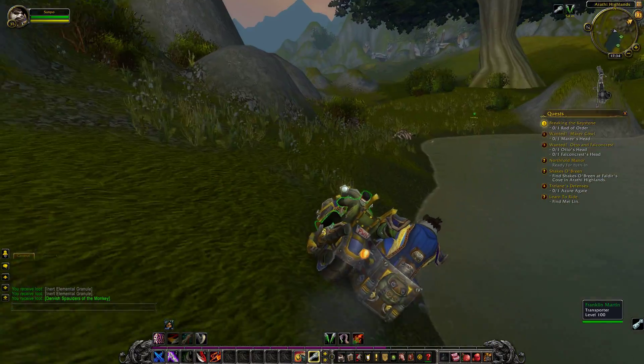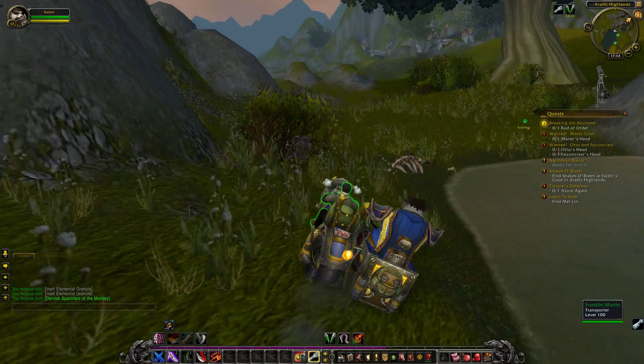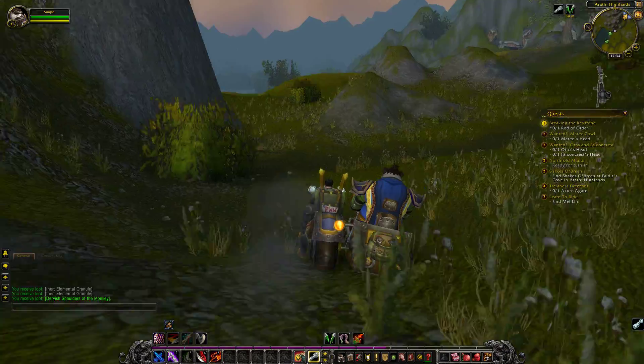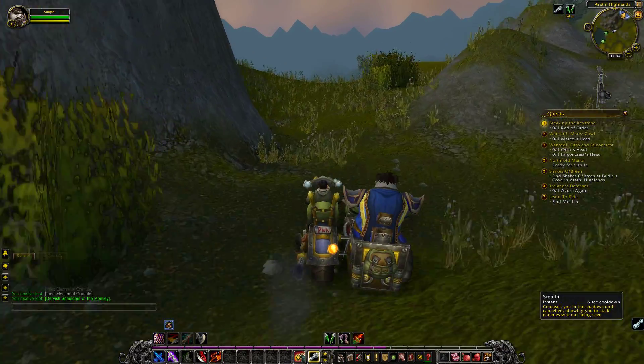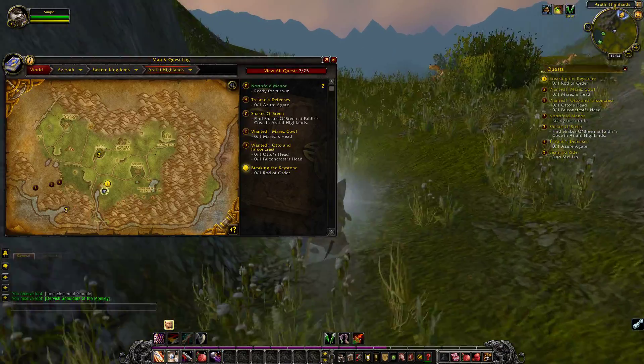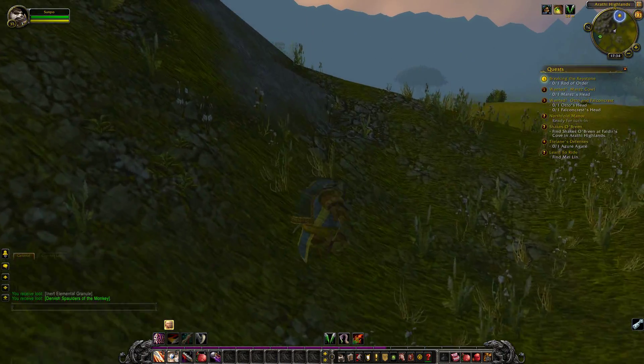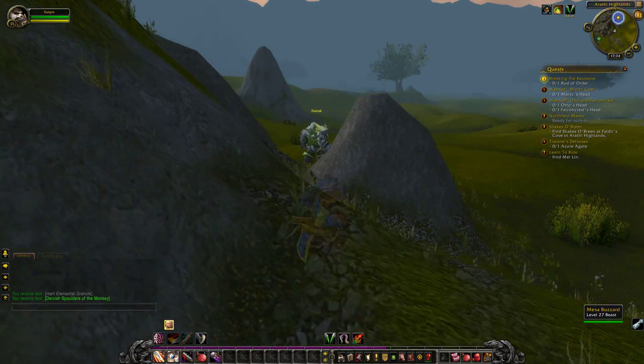Anyway, back to the thing I was saying. Fosruk is docile, so why would we need to kill him? I'm not sure if this is going to be the way it's going to go, and Misrael may not be exactly who we think she is, but let's take this guy down anyway, because we're just blind adventurers right now. And then we'll see if this quest goes in a little bit more of a different direction to what we were thinking originally.